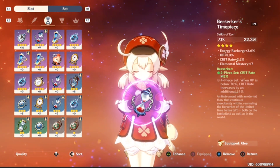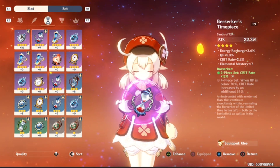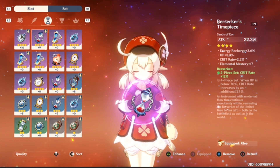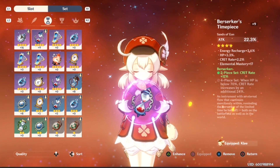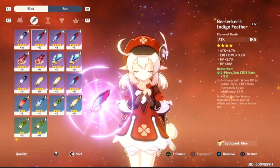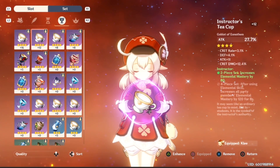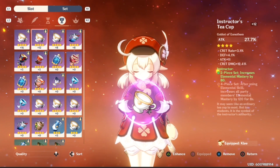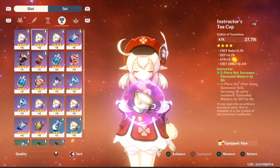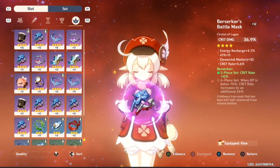Moving to my timepiece, I have the Berserker's timepiece with attack as the main stat, and energy recharge, crit rate, and elemental mastery as substats — not fully maxed yet. Then for the goblet, the Instructor's teacup, I have attack, crit rate, attack, and crit damage. Once again you're seeing that recurring theme of the focus I was going for.